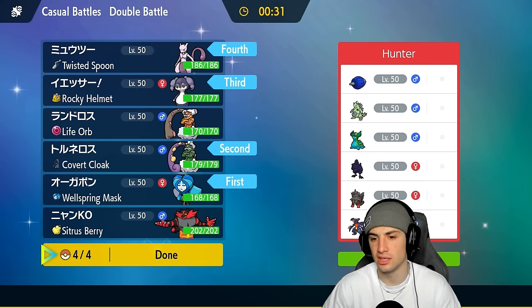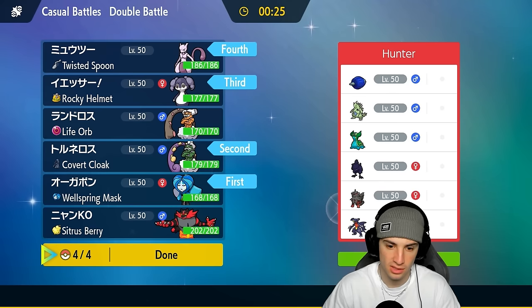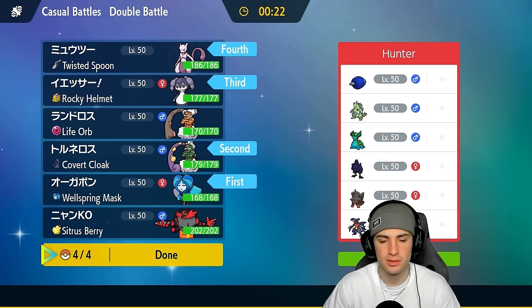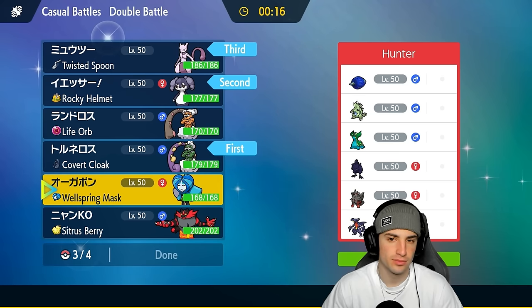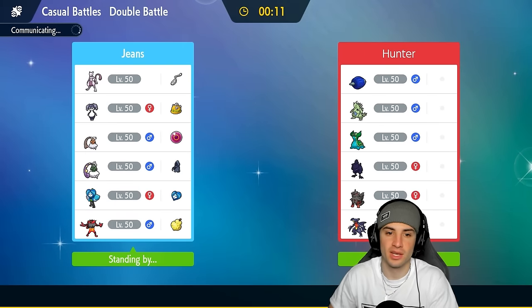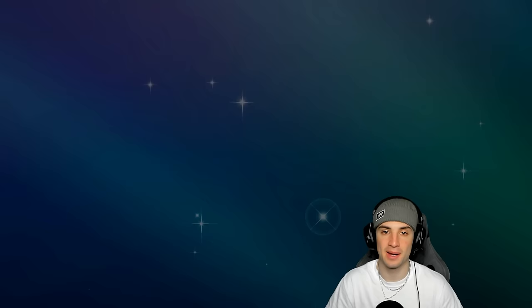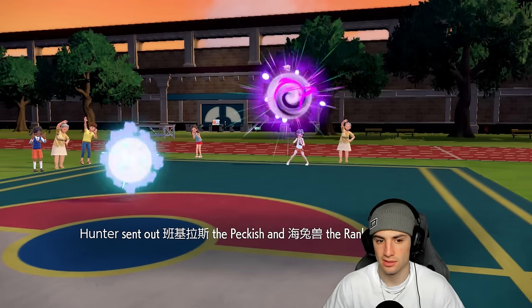I do have to watch out for T-tar early, so leaving my Psychic Terrain spam team here could be a little problem. But I do have Aurora Spear which is four times super effective. You know what, this is a Mewtwo video - I'm just gonna play it safe. The reason I'm leaving Mewtwo and Indeedee is because Aurora Spear four times super effective on T-tar. Mewtwo doing big-time damage on the special attack side. If they want to set sandstorm right away, we might just dance it.